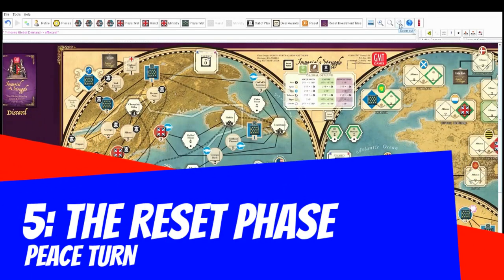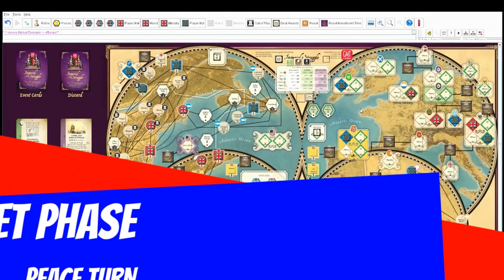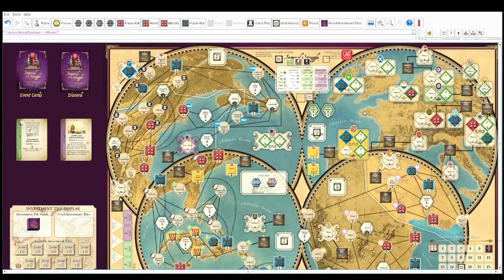Phase five is the reset phase. If you have any exhausted cards, you take the exhausted markers off. Since it's the beginning of the game, we don't have any exhausted markers. We're almost halfway through — this is crazy.